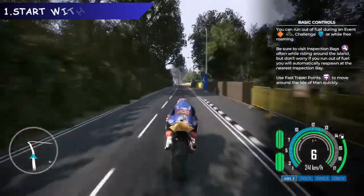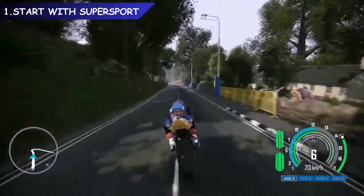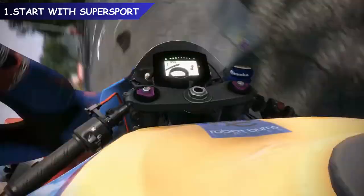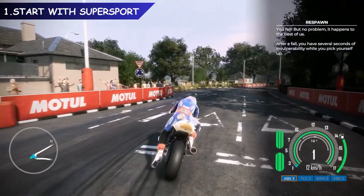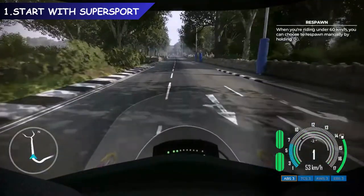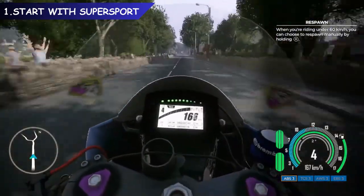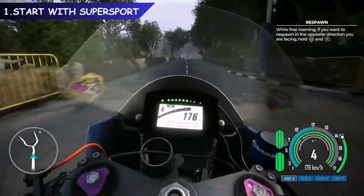There are two bike classes in Ride on the Edge 3: Supersport and Superbike. Both classes are unlocked at the start of the career, and you can run Supersport and Superbike seasons simultaneously. You might be tempted to start with the Superbike class, but if you're new to bike games or have never played an Isle of Man TT game before, we strongly recommend starting with the Supersport class. These bikes are slower and easier to handle, making them ideal for learning how to ride.